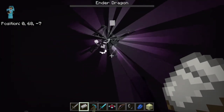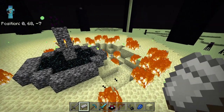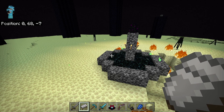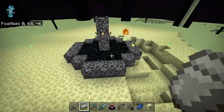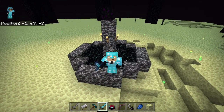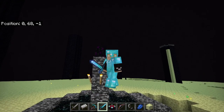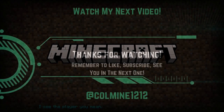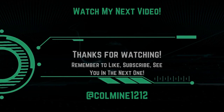After it is dead, the white beams go into the air, and you get around 82 levels of experience. Then you have officially beaten the Ender Dragon. Then you can go on to do Elytras and other end-game things, but I'm not going to dive into that in this video. That is going to be where I finish it off today - I hope you enjoyed. Remember to like, subscribe, and watch my next video. Until next time, this is Kolmai. Goodbye.